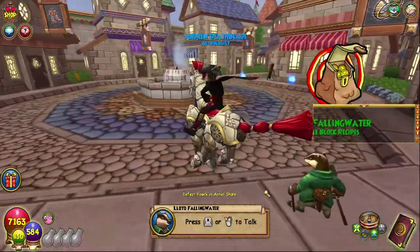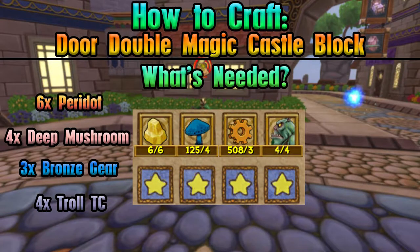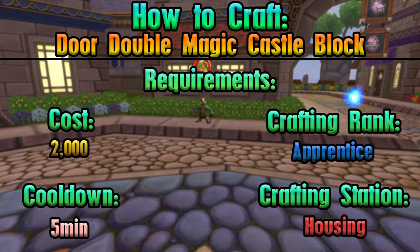As always, everything you'll need is on screen, and also the requirements to craft this. Housing Crafting Station, as always — let's run right over there.